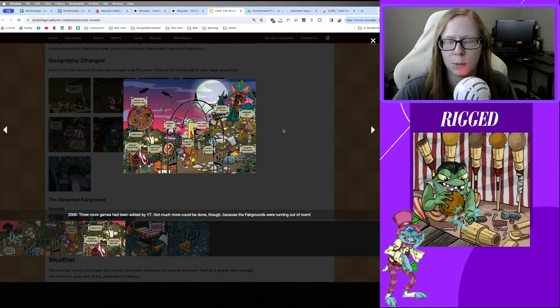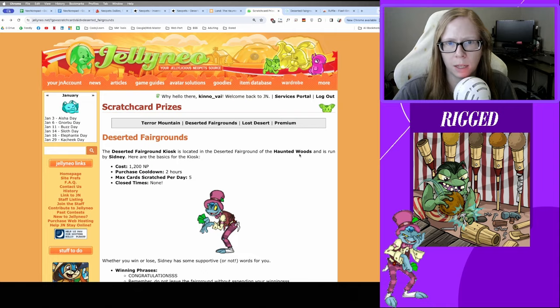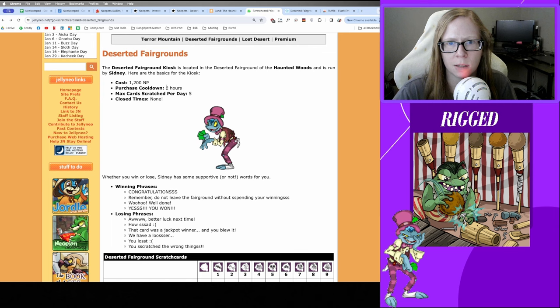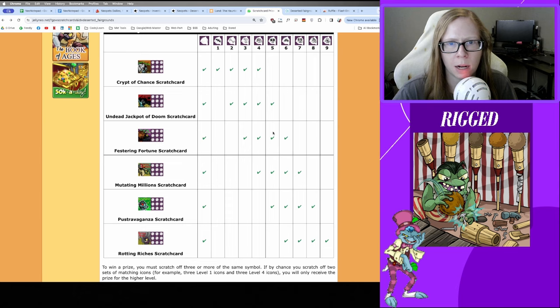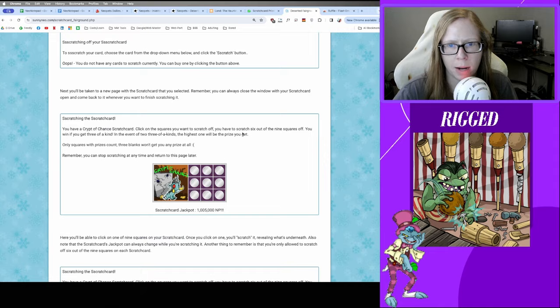That gives us four carnival games in total: Bagatelle, Court Gun Gallery, Coconut Shy, and Test Your Strength. We're also going to look at the scratch cards. To get a scratch card you go to the Scratch Card Kiosk. Each scratch card costs 1,200 Neopoints, there's a two-hour wait limit, with a max of five per day. You have a chance to get Scratch Card Sid as a Battledome challenger, and if you win a scratch card you get an avatar.